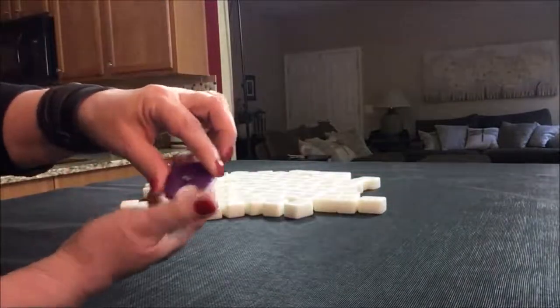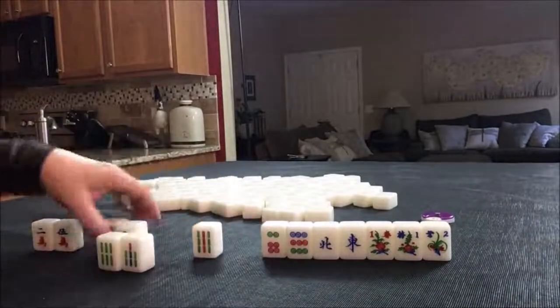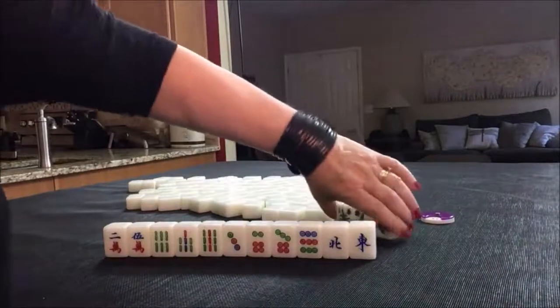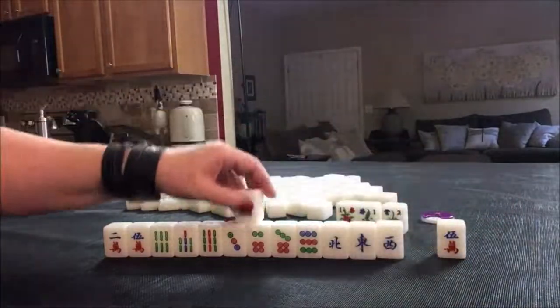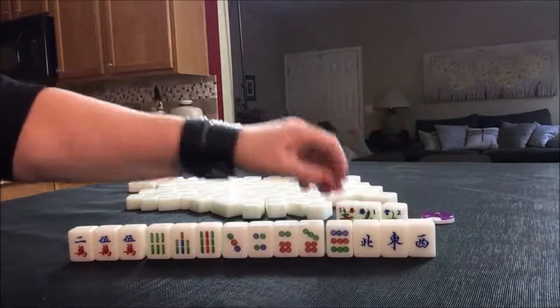We're going to do another random pull for West Round. Three flowers — two of our own. That's two Fawn right there because we're in the East Seat; that's pretty lucky. Flowers are pure luck. We'll get three replacements. We have three Cracks, three Bams, five Dots, and some single honors.